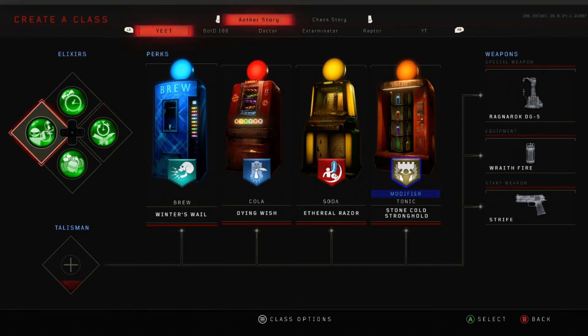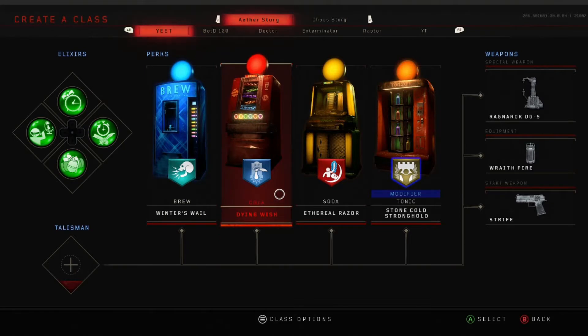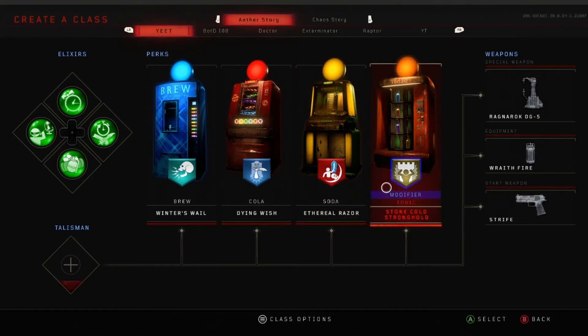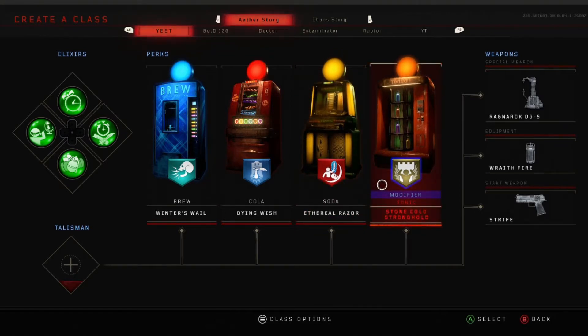Here's the elixirs you want to run. Honestly, you don't need any elixirs. Those are just the ones you would use. Winter's Whale, you don't really need. It's kind of nice to have in case you get a little over them. Dying Wish to give you a second chance if you mess up. Those two aren't necessary, but Ethereal Razor you are going to need. Stone Cold and Stronghold you are going to need as your modifier. These two are 100% necessary. The other two not so much, and you have to have Stone Cold as your modifier.